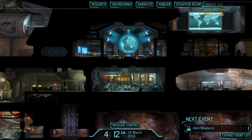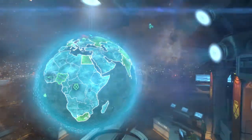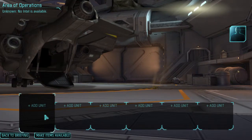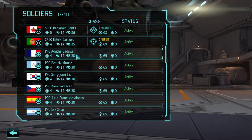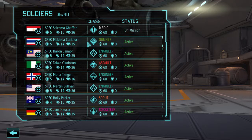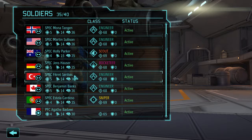Hello guys and welcome back to XCOM Enemy Unknown Long War mode. In this mission we are going on the target destruction. We have 8 hours left and we are going to prepare our team as always. It's going to give us quite a bit of money — 174 credits — a panic reduction, and 2 engineers. Really good mission. I will definitely be taking my proper squad because we need good people: medic, assault, sniper and the other team as well.